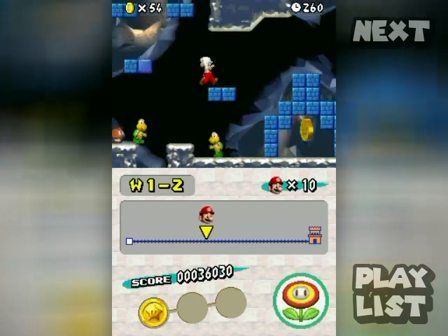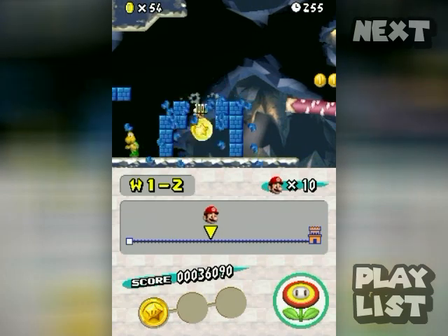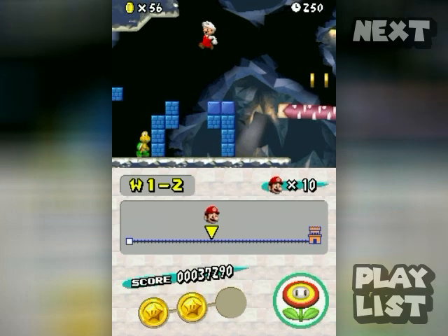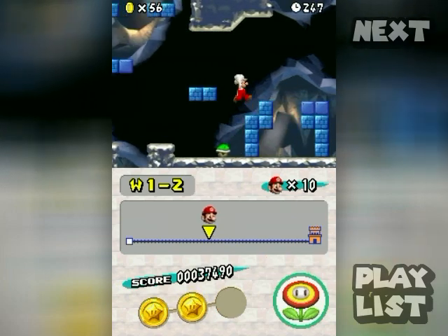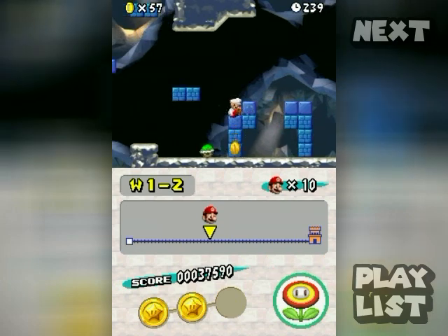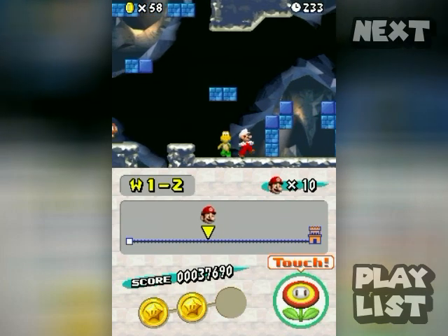This coin here is interesting because of how the game teaches ground pounds. They have these blocks off to the side to tell you that you can't ground pound through everything — that's a pretty neat way to teach that mechanic.